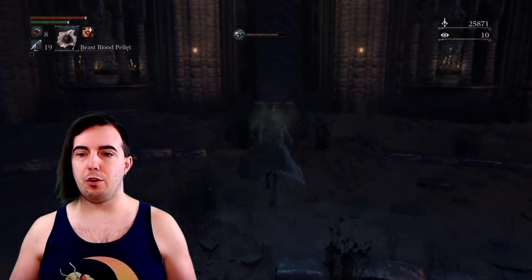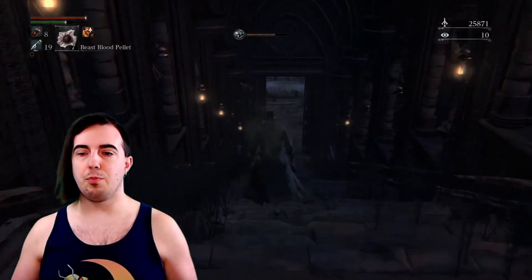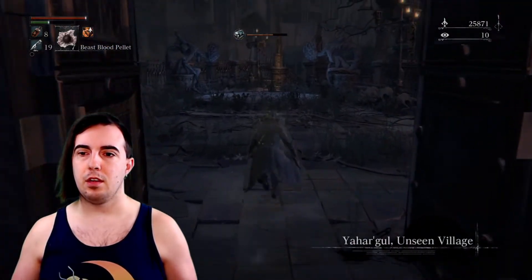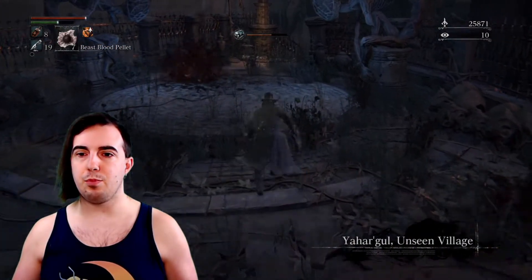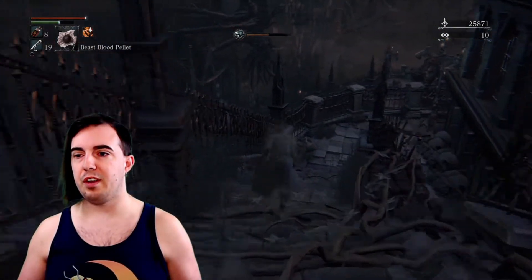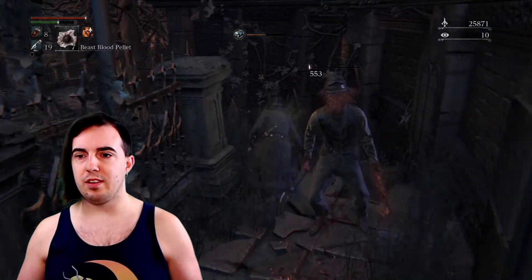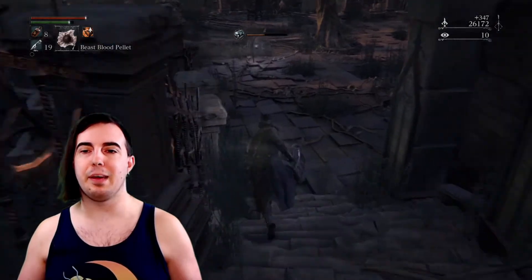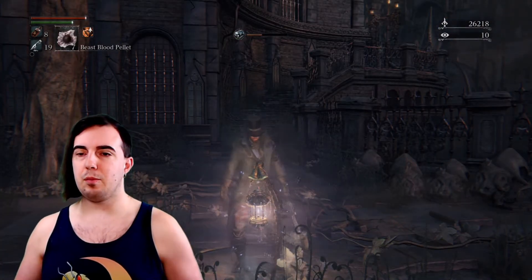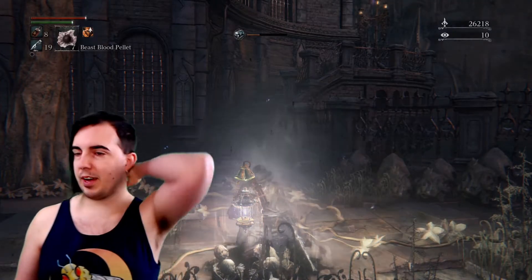You get spawned here and there is no bonfire nearby, so we have to run up to the nearest bonfire. Do not worry about fighting any of these enemies that pop up — there's going to be a guy right here on the stairs and he is the only one you need to be concerned about. We actually still have beasthood built up from the ROM fight since we got it done so quickly, so he was easy. Hit the torch and go back home.